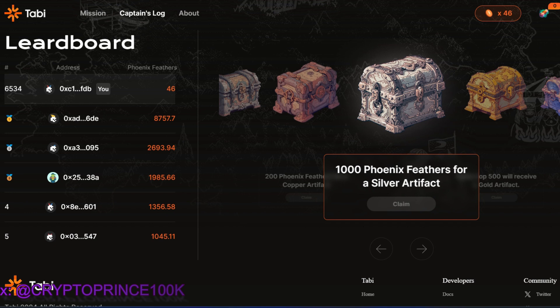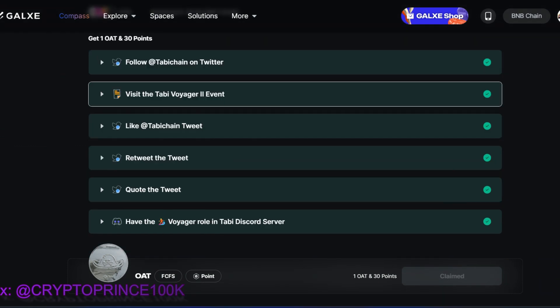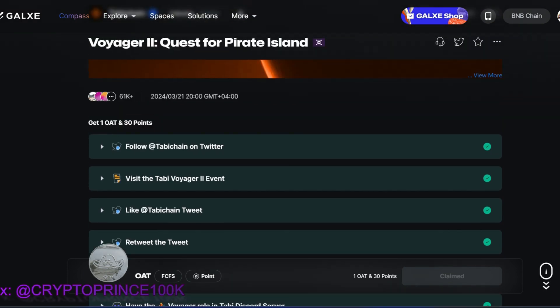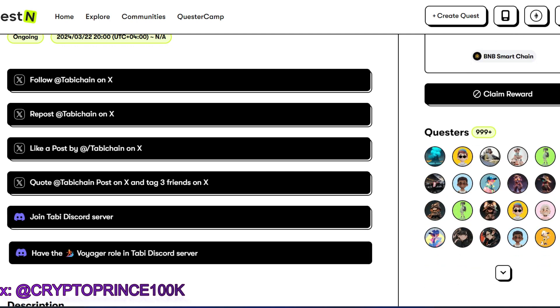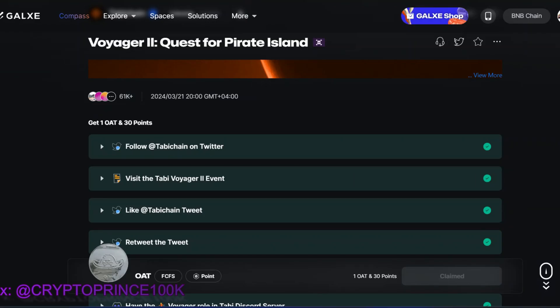This is all you need to do for the testnet. Finally, you need to go and claim the Voyager 2 Quest for Pirate Island on Galaxy. It's very simple — do the social tasks, visit the Tabi Voyager 2 event link, and make sure you're on Discord. You'll claim 1 OAT and 30 points on a first-come, first-served basis. Over 61,000 wallets have already claimed this, so do it right away. Another option is the Tabi Voyager 2 quest on Taskon — close to 1,000 wallets have done this one. It's similar to the Galaxy quest. Participating in Galaxy quests can earn you a good amount of tokens when the project goes live.